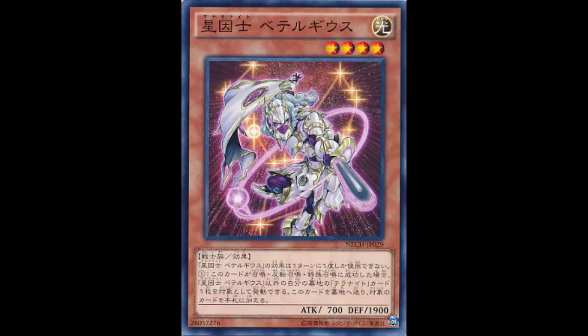At least he has a nice defense, but 700 attack - those stats remind me of Sheridan. Let me check... yeah, 700 attack and 1900 defense, they are the exact same stats as Sheridan. Wow. But they don't have the same effect, because Deneb is the Sheridan of the Satellars.